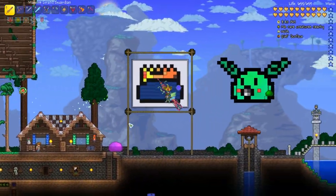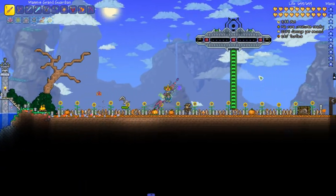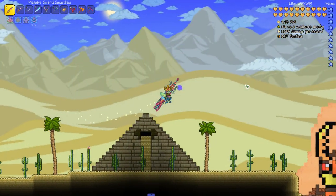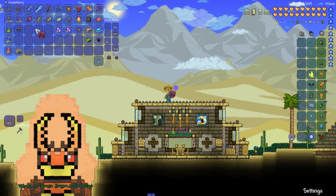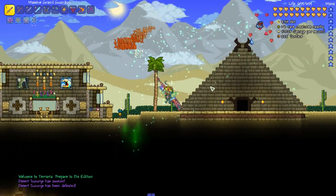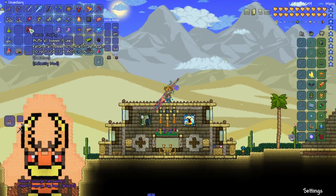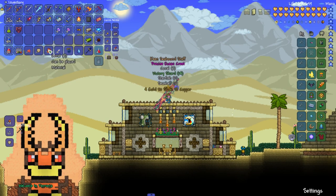Welcome back to modded Terraria. I'm headed to the desert because I need to fight - we're just gonna kill the Desert Scourge real quick in Prepare to Die mode. Yes, that's what we wanted.